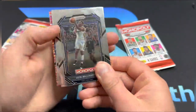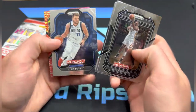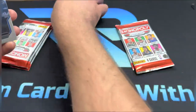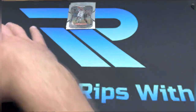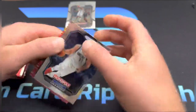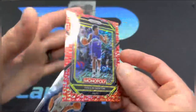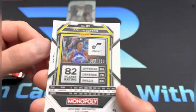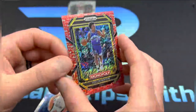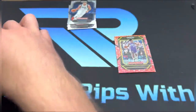We're gonna start off with a red parallel. Let's hope that's a rookie — we've got Zion, Evan Mobley, and a Luca. It's gonna be Colin Sexton — not sure if this one's numbered — it is, out of 100. That would have been sweet if that was a rookie. So there's that, out of 100: Colin Sexton. Definitely not the player we're looking for, but a good start.